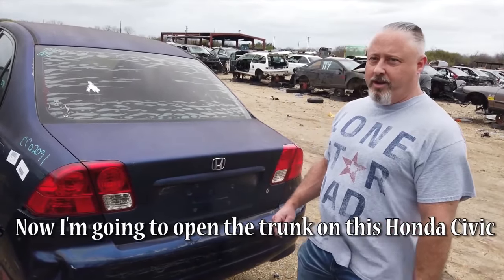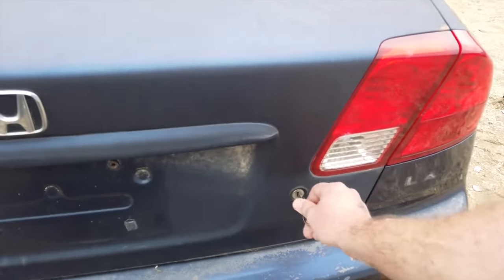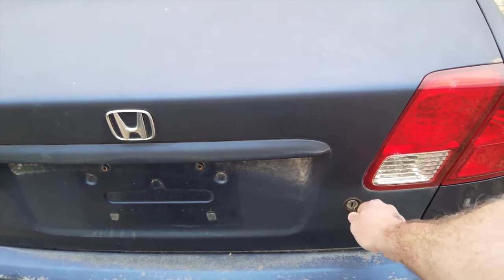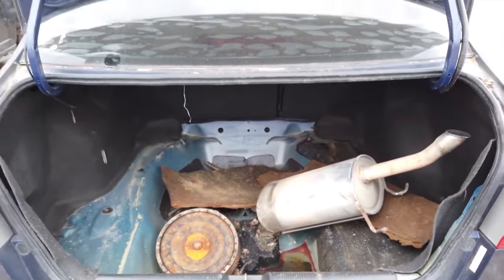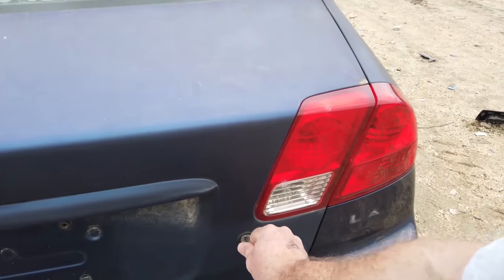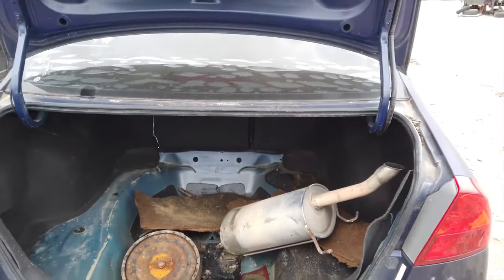Now I'm going to open the trunk of a Civic with the auto jigglers. All right, here we go — and there it is! That only took like five seconds. Let's try it again. Stick the key in, jiggle it — there we go!